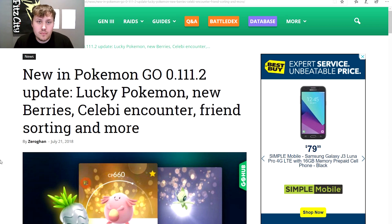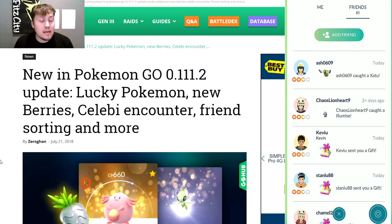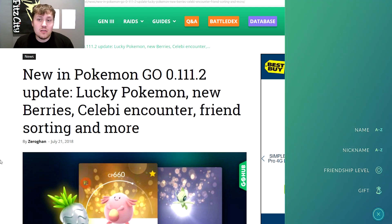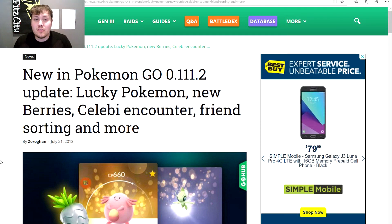The most important thing is the friends list update. As you can see on the screen, you can sort by nickname, you can nickname trainers, sort by name, sort by pending gifts, and sort by friendship level. It makes it super easy to figure out who is who, and a lot easier to send gifts and figure out who needs them. All in all, a very good update. You can download the APK at APK Mirror.